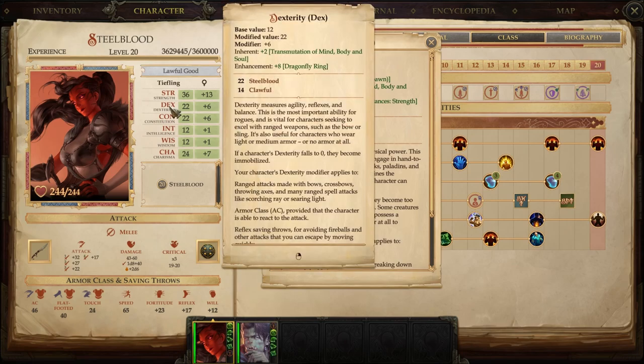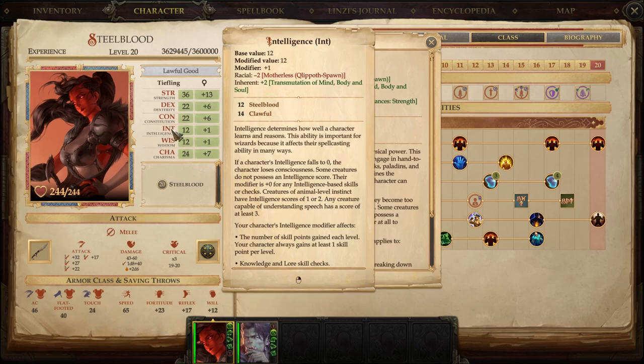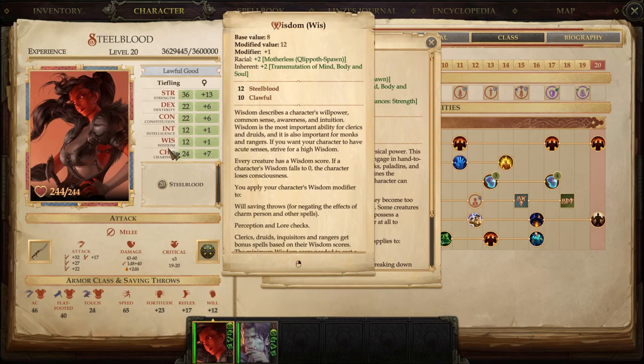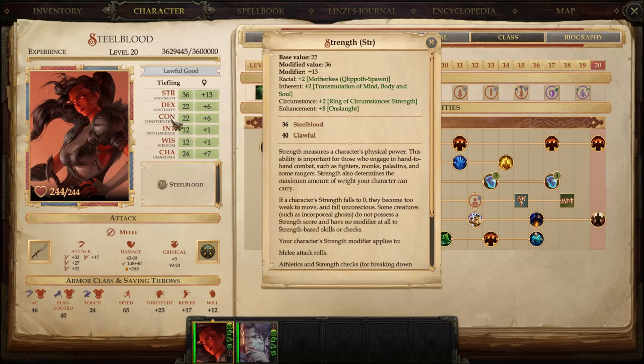Notice that Dex started at 12, Con at 14, Intelligence went from 8 back to 10, Wisdom from 12 down to 10, and Charisma started at 14. Why Con and Charisma at 14? Con makes sense — more HP, better Fortitude, you're in the front ranks, you want to take that beating.